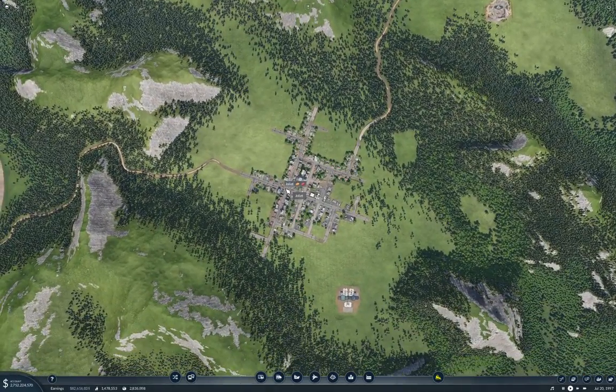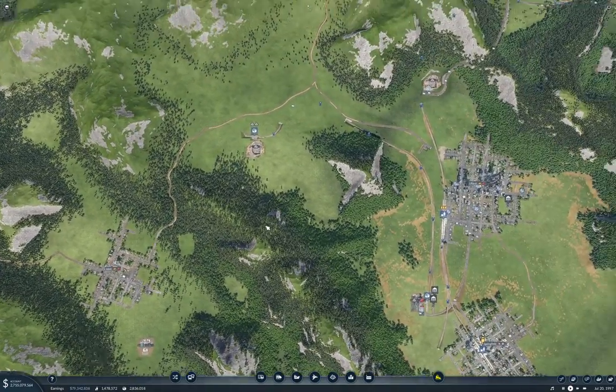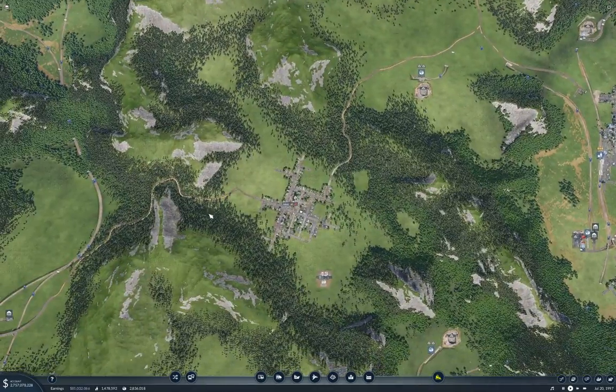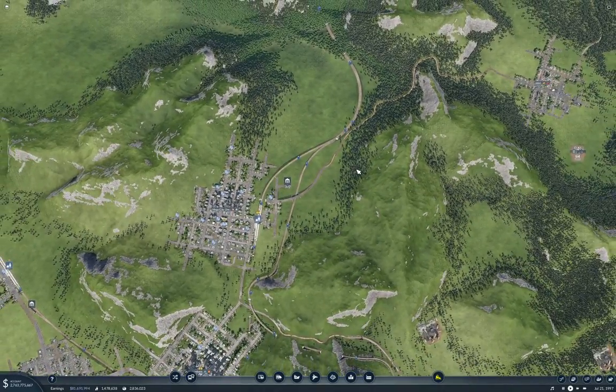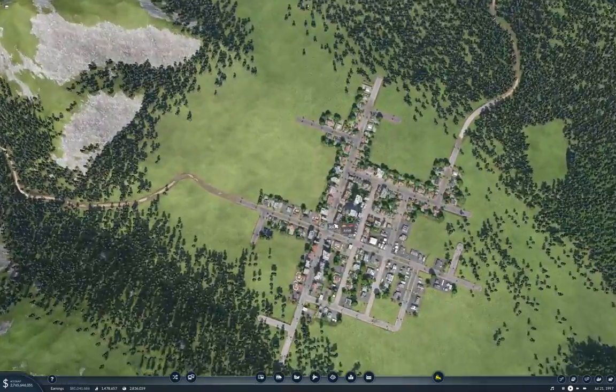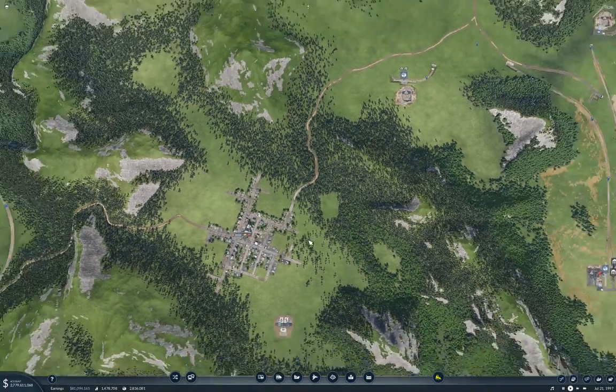We're looking here at Joliet, which is not connected to the transportation network. Well, it is with roads, but it isn't connected to the rail network. And it occurs to me that we could connect it to the rail network, and that wouldn't be too terribly difficult.